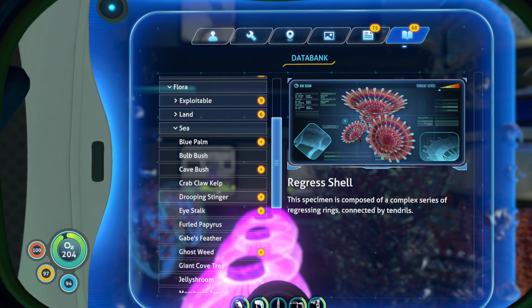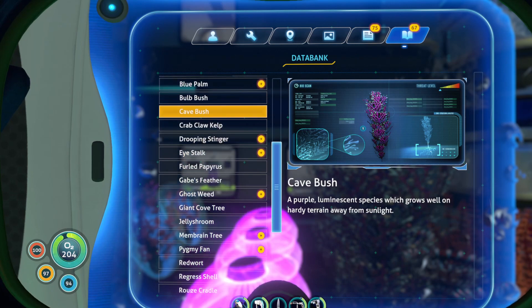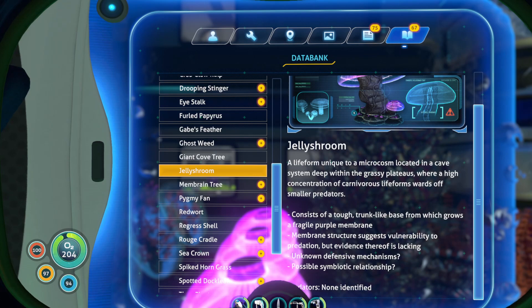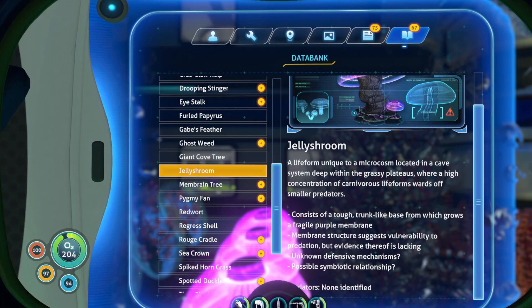We have the cave bush and the jelly shroom. A purple luminous species which grows well against not being near sunlight. And then we have the jelly shroom — this one I actually read when we initially found it. A life form unique to a microcosm located in the cave system deep within the grassy plateaus, where a high concentration of carnivorous life forms wards off smaller predators. It consists of a small trunk-like base. A membrane structure suggests vulnerability to predation, but evidence therefore is lacking — unknown defensive mechanisms. It literally has a crab snake living in it to attack things, and it definitely has a symbiotic relationship.